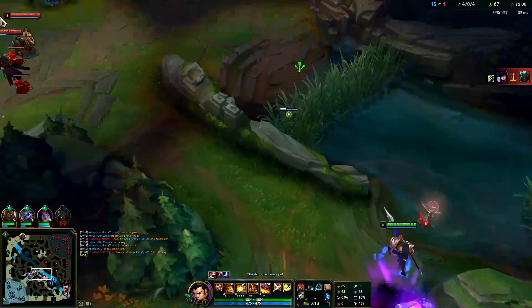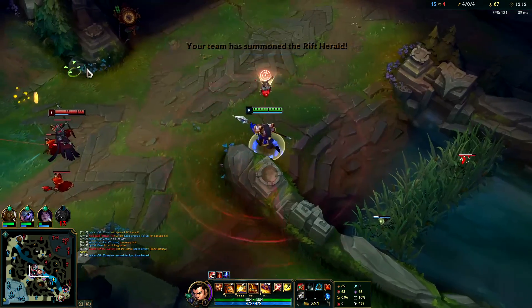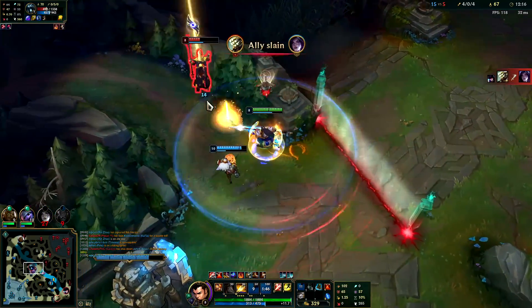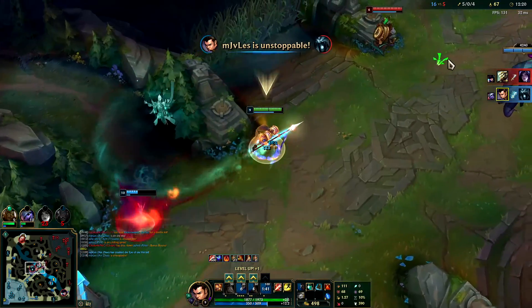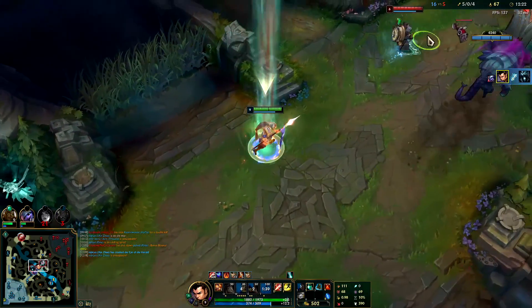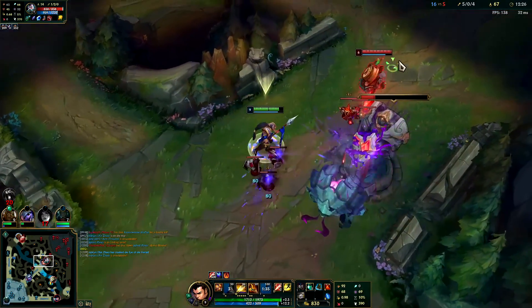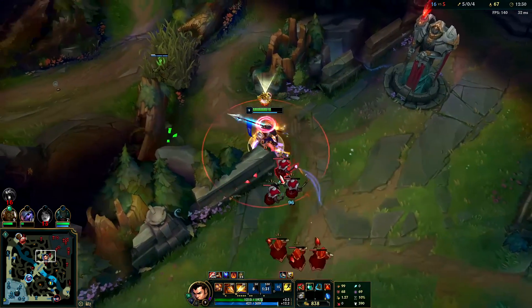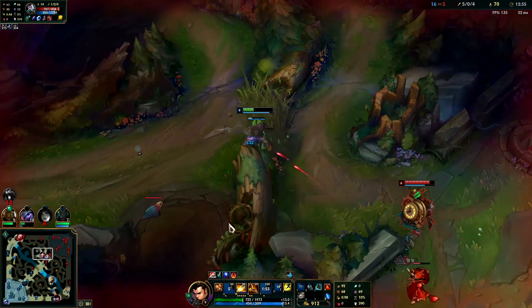That was an accident — I wasn't trying to lay that. Got my sweeper on. Going to get the Karthus, hit him with an R. Poor guy. I was trying to R towards our turret — it wasn't as good an R as I would have liked, but I just R'd him and then hit him with E, Q. That's whatever — I'm really tanky.